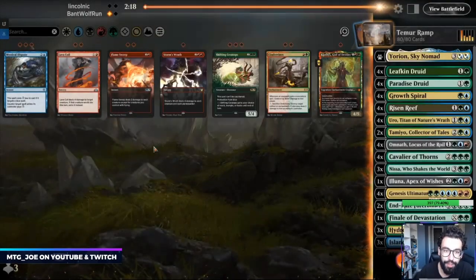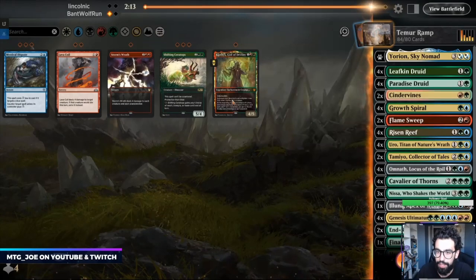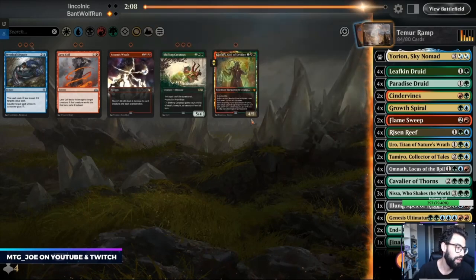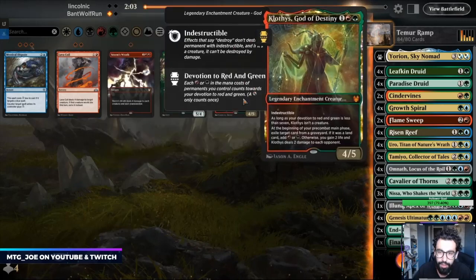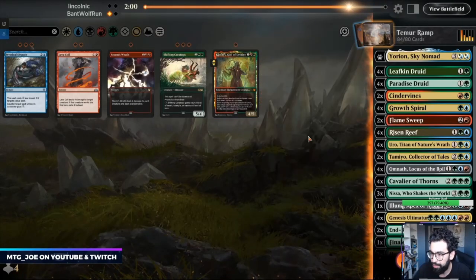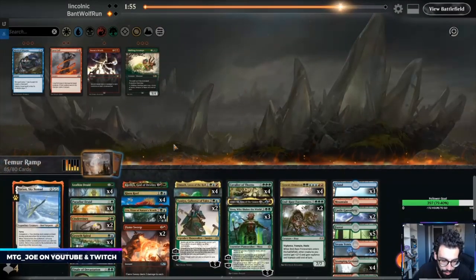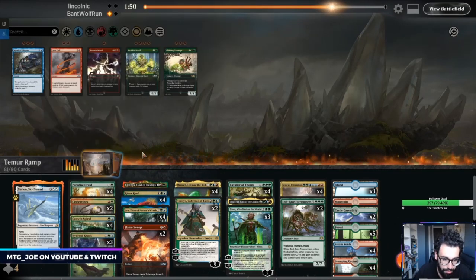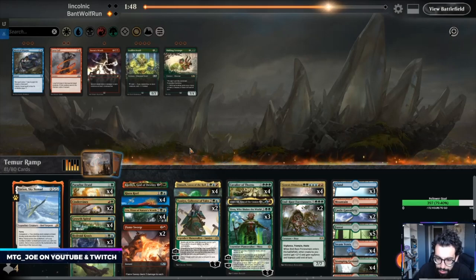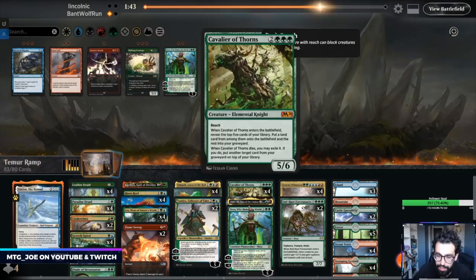Sideboarding: probably want Flame Sweeps. Cinder Vines is actually not bad because I can blow up their Ovens. I don't think I want Lava Coil. Flame Sweep clears up the small stuff. Probably don't want Disdainful Stroke. I'm gonna get rid of Leafkins in this matchup — really don't want anything that's easily bounced. Actually, probably get rid of Nisa — she's not that good in this matchup.